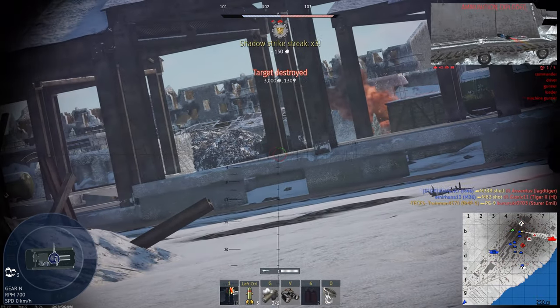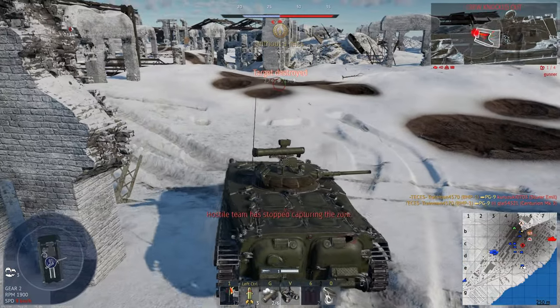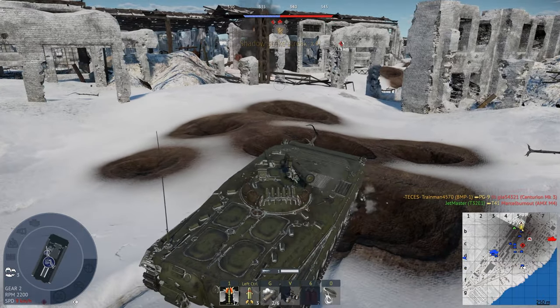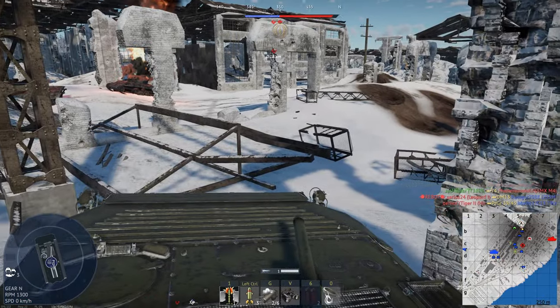We're just going to quickly overpressure that guy right over there, scout this guy again, and I'm not going to waste an ATGM on him. I'm just going to wait for his gunner to come back and we'll quickly get rid of him. Tank to my left here — we're going to quickly scout him as well. Very helpful teammates doing excellent work. The A point is getting captured though, and I just noticed that.